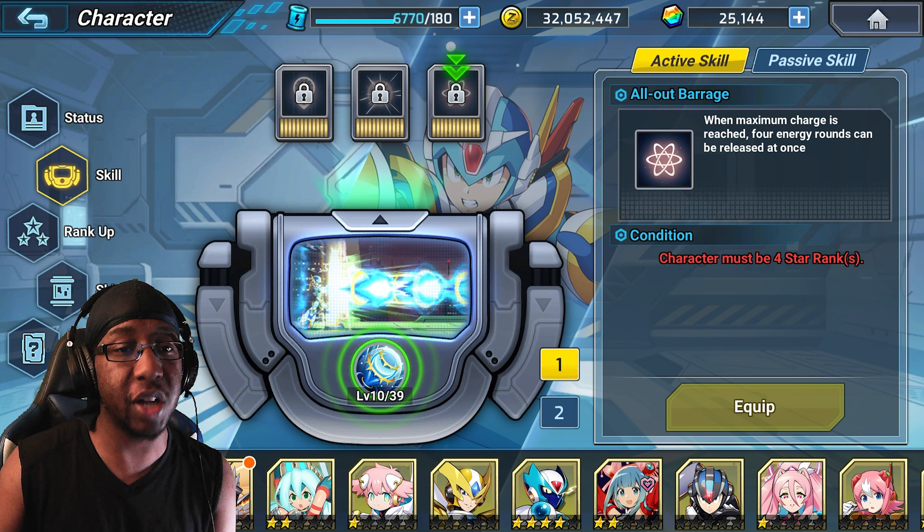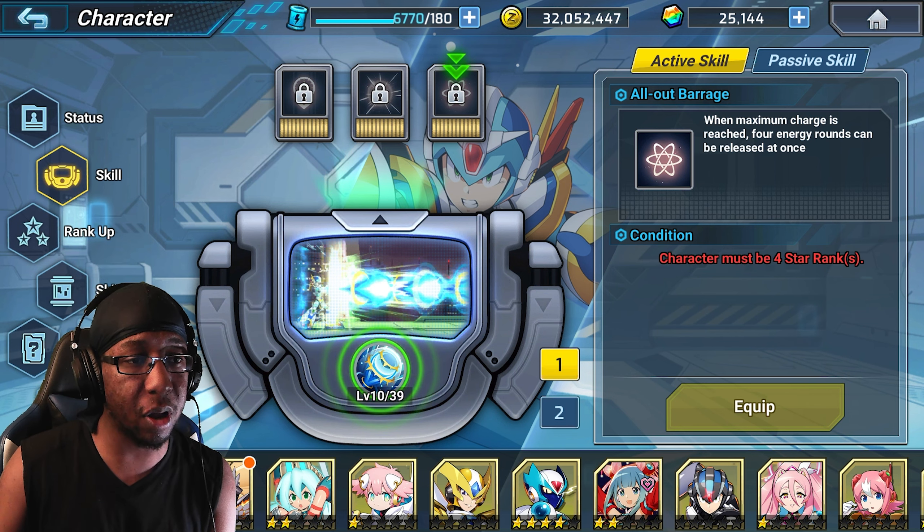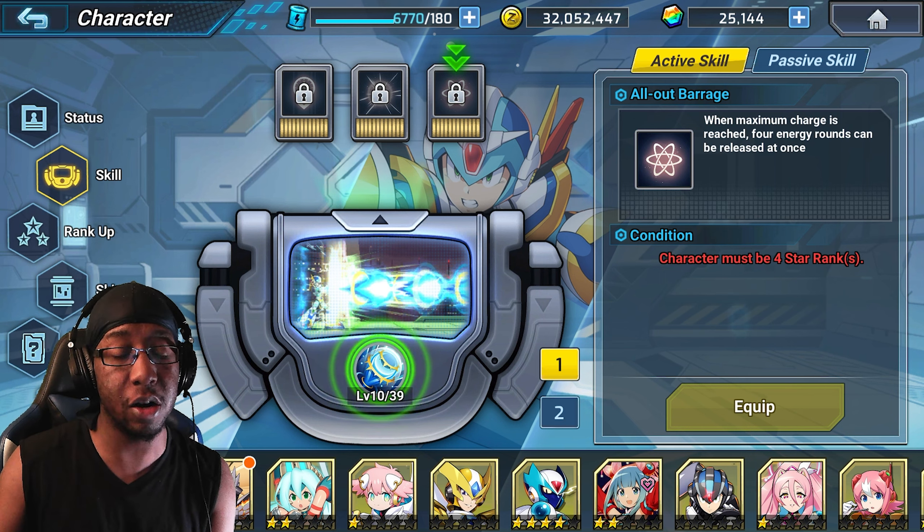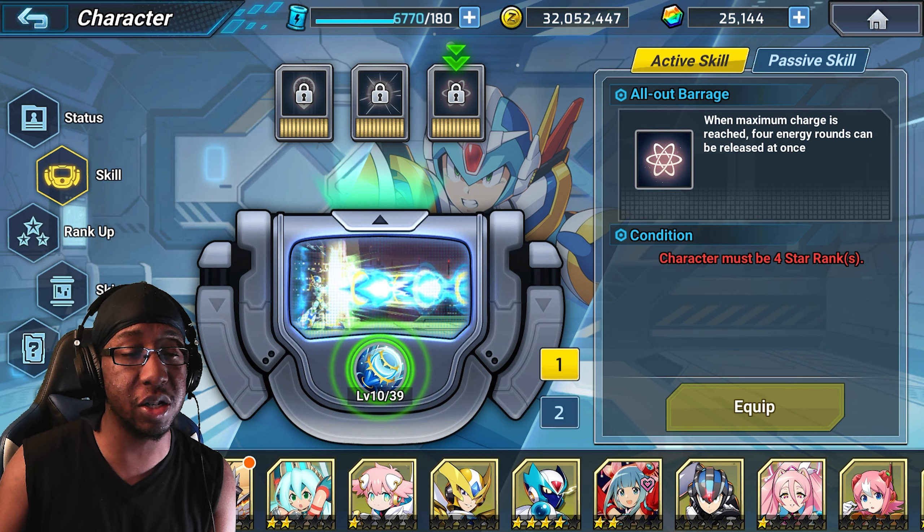This all-out barrage is likely what you're going to be using in a PvP setting and maybe PvE as well. You can get away with any of these in either game mode, but I think this is the best because it allows you to essentially burst damage down the opposition, and with something later on you'll see why I like this a lot more.